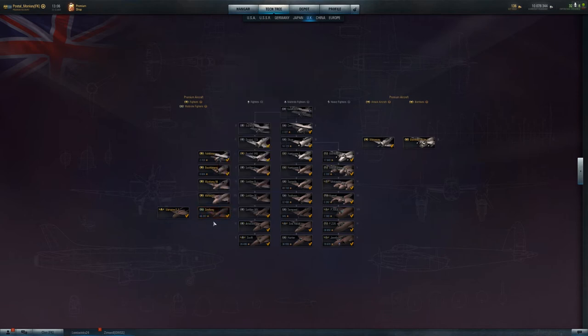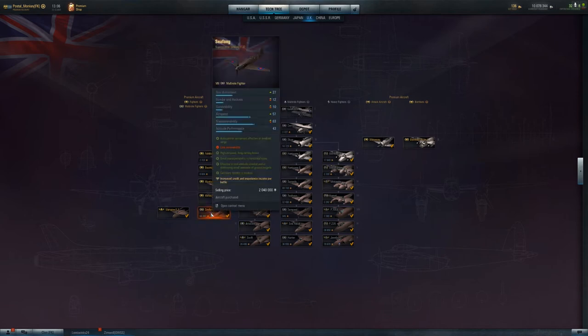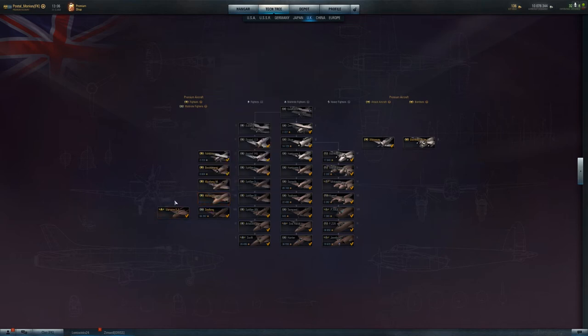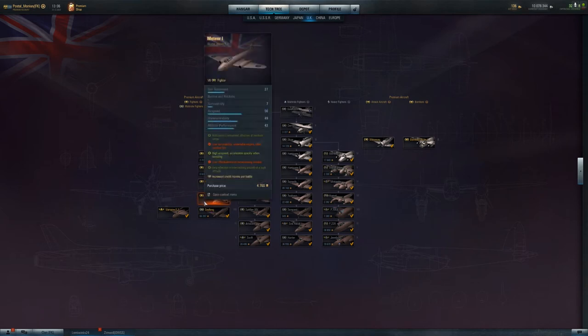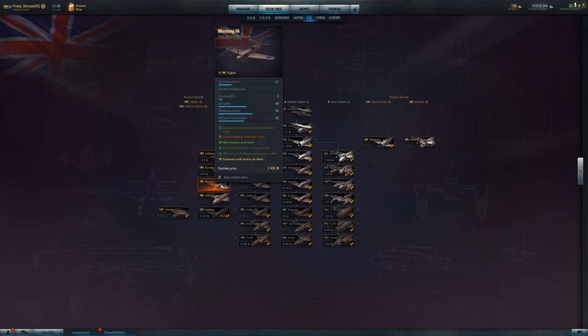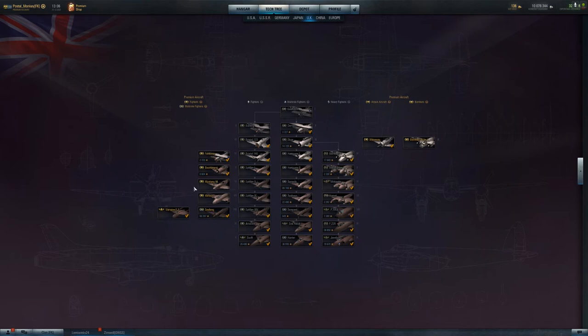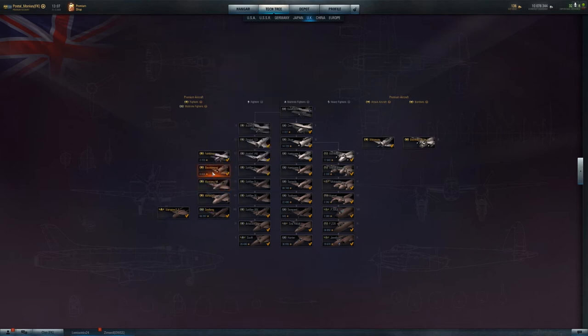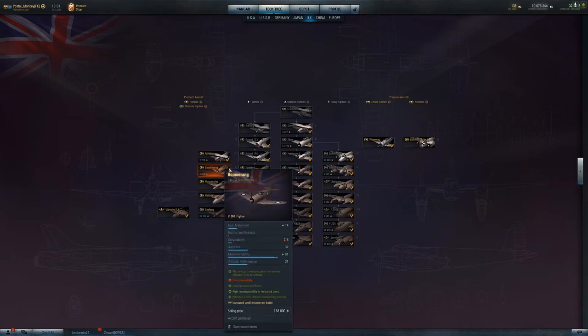The Seafang used to be quite good but has been changed. If you're going to get a tier 8 multi-role, you might as well get the J21. The Meteor — I don't own it, it's never been a scary plane to go against but it is a tier 7 jet, very fast for tier 7, though it gets outclassed in tier 8 battles. One thing it has going for it is centralized guns. The Mustang 1A is basically a P-51 with 20mm Hispano cannons.